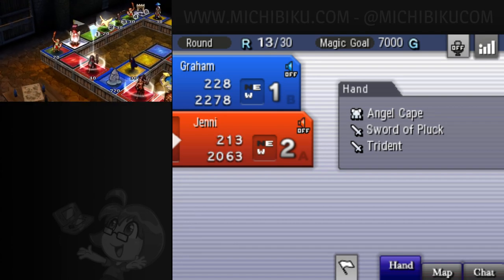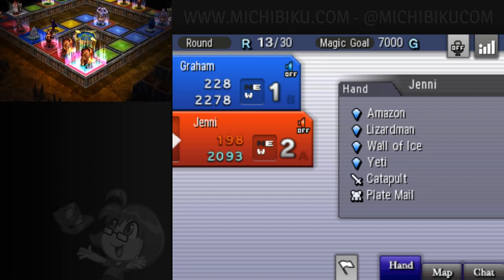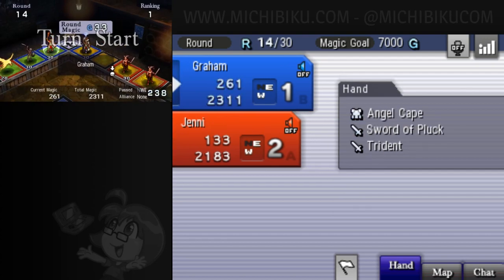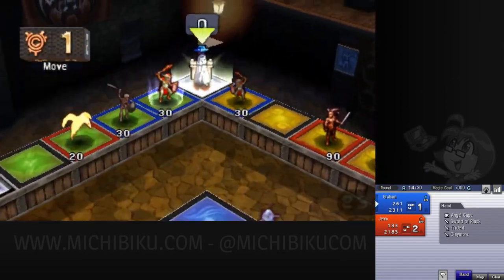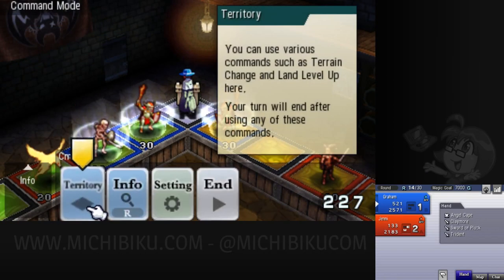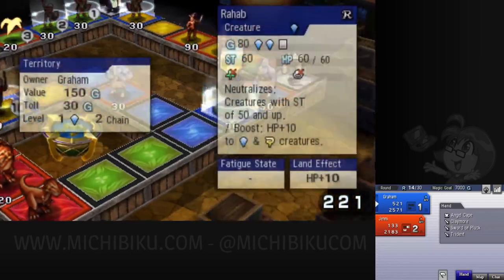You can see Jenny's hand right there — she's got four blue creatures, an attack and a defense item. This series has been around since the Saturn, it's pretty crazy. We've had a couple of versions over here in the west, but we've missed a few of them at this point.